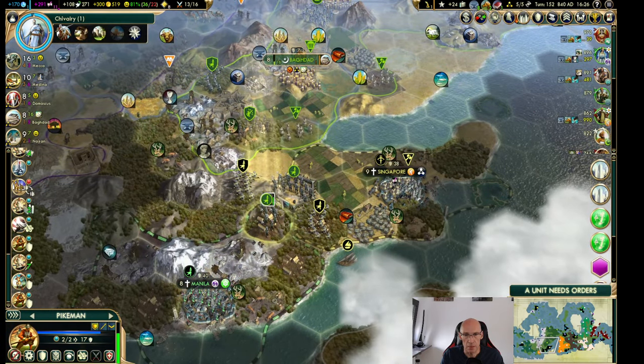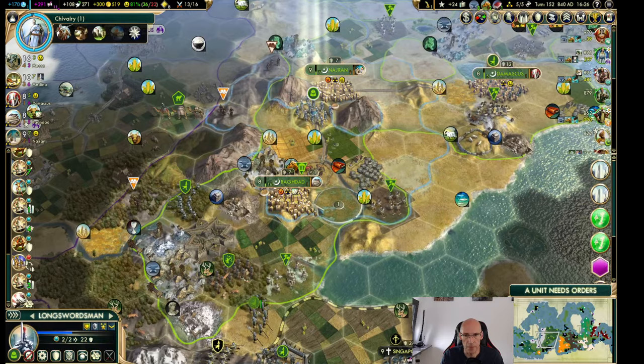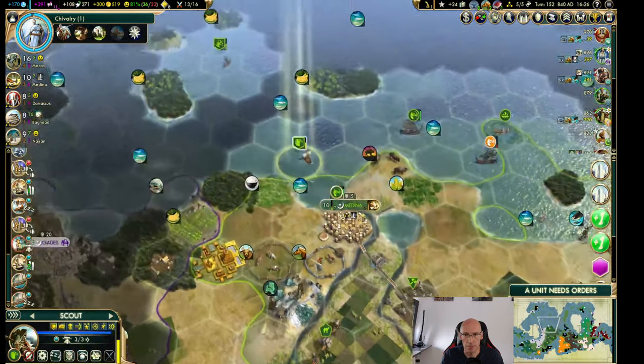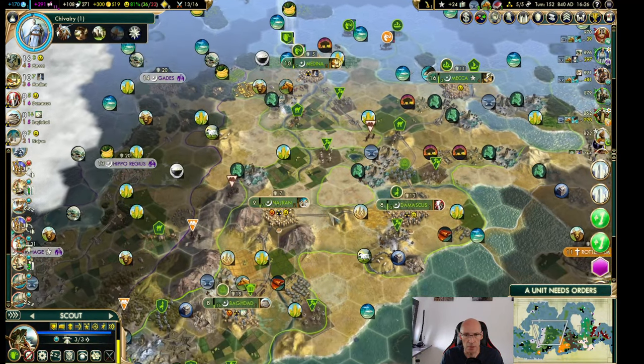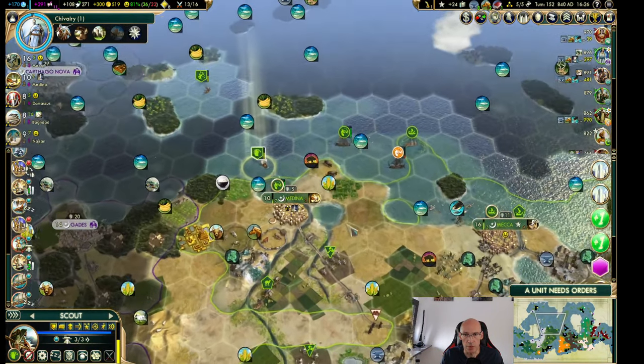Down here I think I want to attack Singapore, but there's no rush about that. I adjusted the building queues just a little bit and I'm also gonna get a couple of camel archers and also a trebuchet.